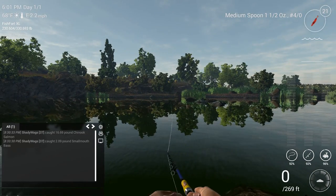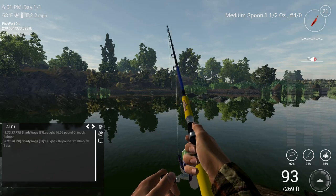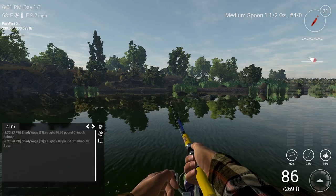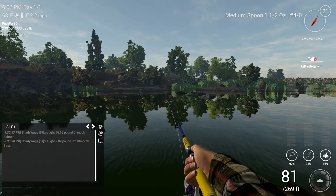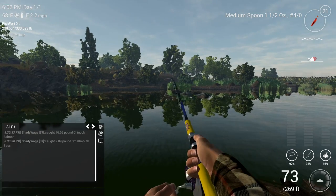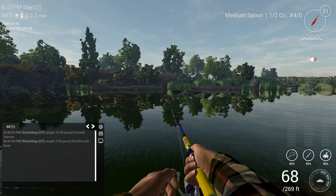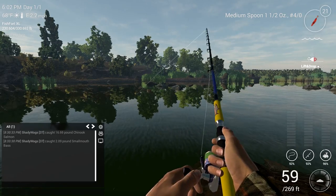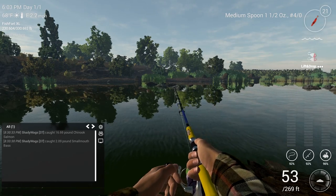To cast-fish this spot I use a medium 1.5-ounce red spoon with a 4-aught hook. Cast out to the same location, let the spoon sink to the bottom, then use a modified lift-and-drop straight-and-slow presentation. Click the right mouse button to kick up the spoon, reel it in a little bit, then right-click to kick it up again. With this action on the spoon you're going to catch both the Chinook and the steelhead. I'll show a couple of my catches so you can see exactly how I'm doing this.